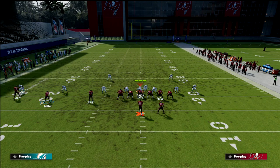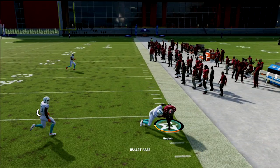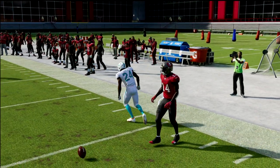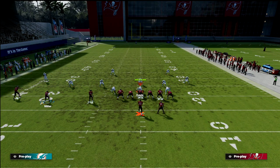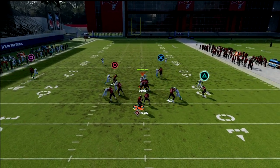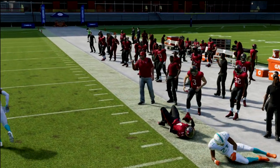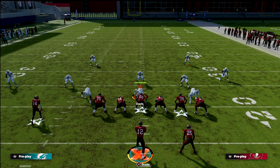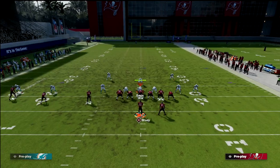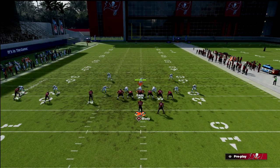Cover two is decent against this but there's so much we can do to obliterate it. The slant keeps getting open — we're manipulating every single zone with this smoke. This motion over fits naturally within a two-by-two set concept. It's also a great man beater; the slant gets open against man coverage too. This is one of my favorite plays because the defense has to basically user the slant, which opens everything else up.